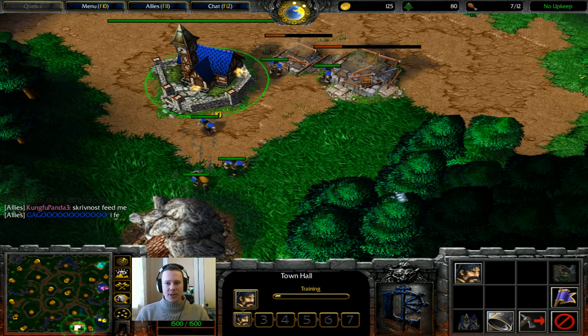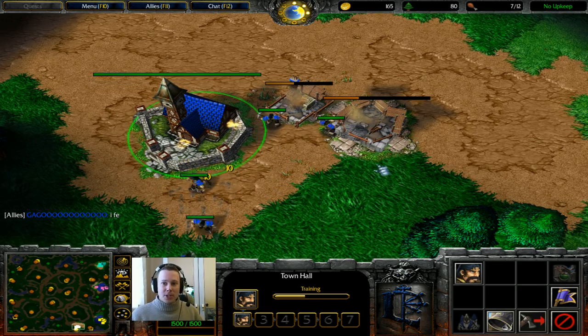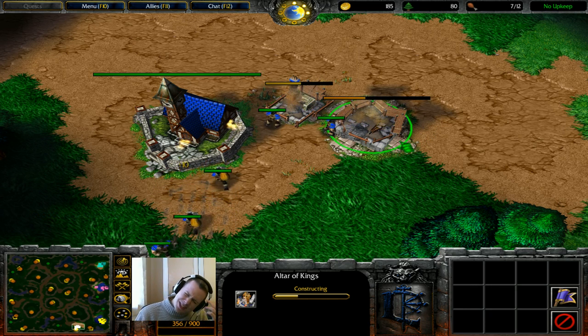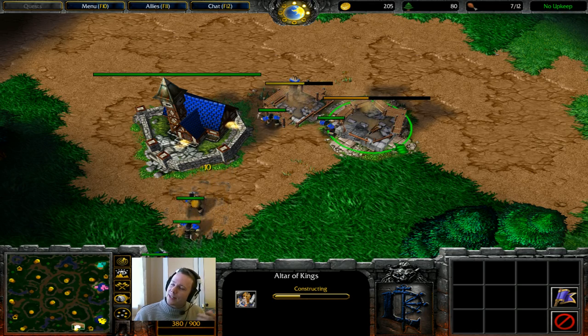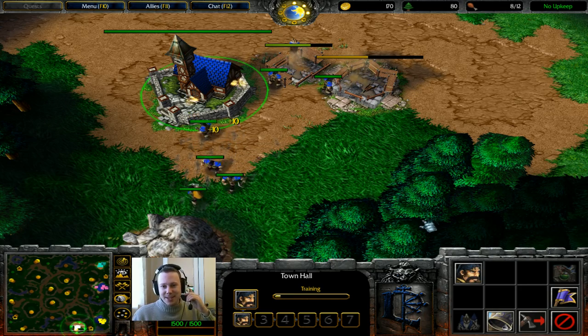Economy first, economy first. There's no particular build order for this — well, there is some build order. Essentially all you want to do is you want to build... what's the guy called? Kelfas? What's his actual name? Blood Mage. Oh yeah, there we go. Blood Mage.